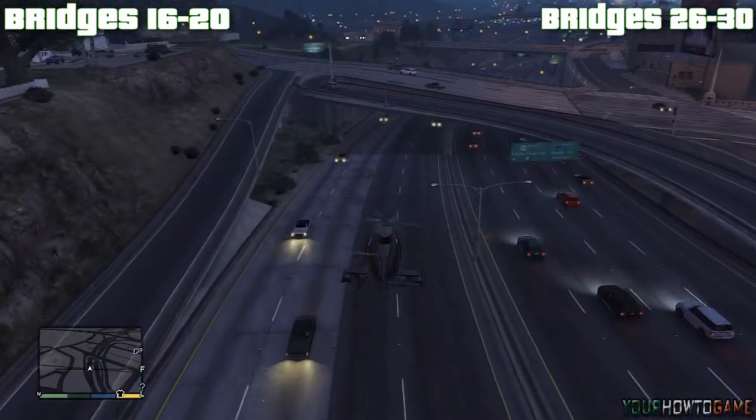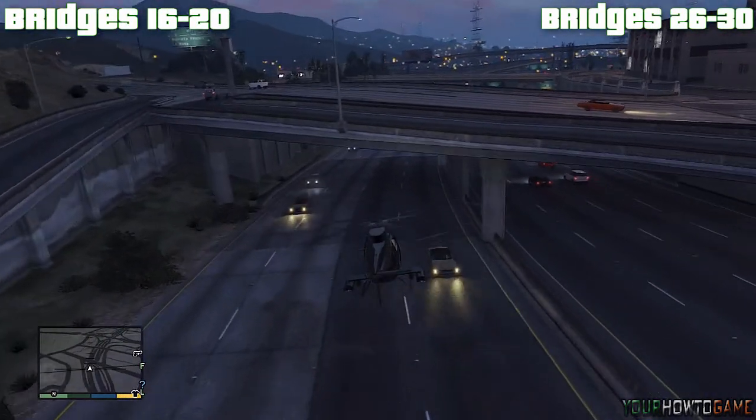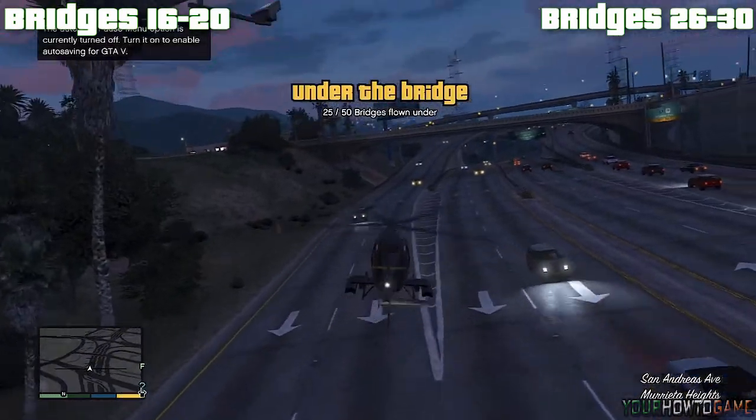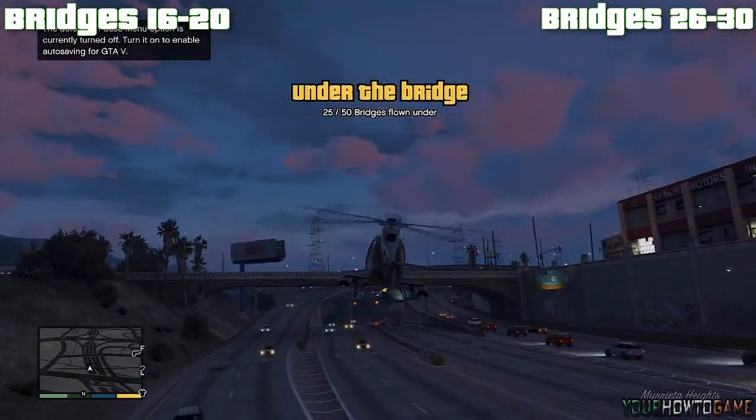This bridge is much simpler to pass along the left hand side as it's higher on that side than the other. Also there is a sign blocking your way on the right. It is quite straightforward if you use a helicopter, although you can use a plane.